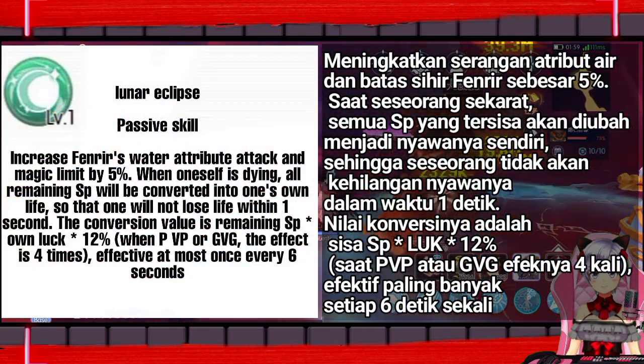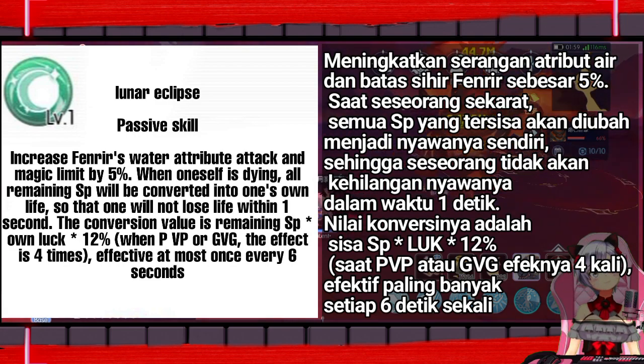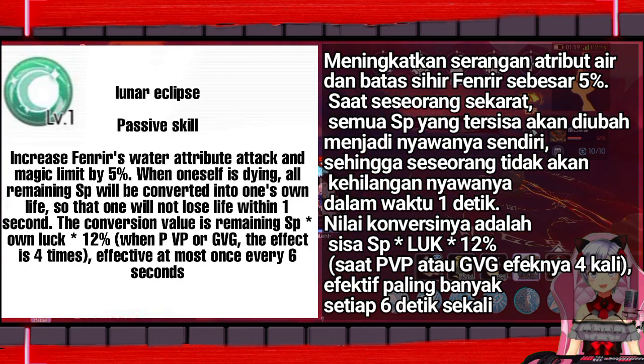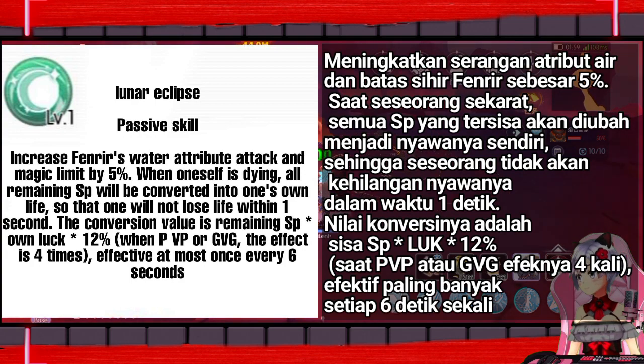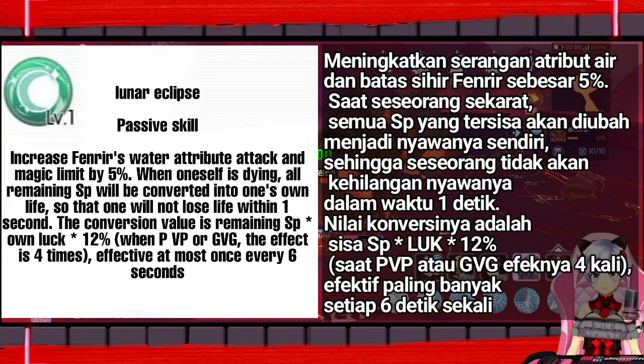Increase Fenrir's water attribute attack and magic limit by 5%. When oneself is dying, all remaining SP will be converted into one's own life, so that one will not lose life within 1 second. The conversion value is remaining SP × own HP × 12%. When in PVP or GVG, the effect is 4 times, effective at most once every 6 seconds.